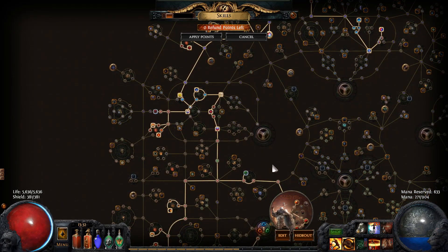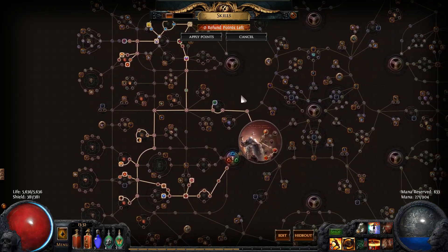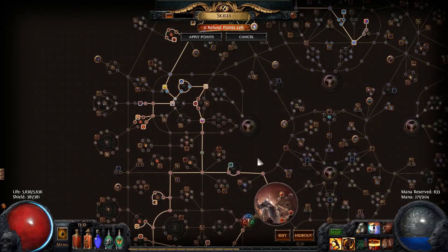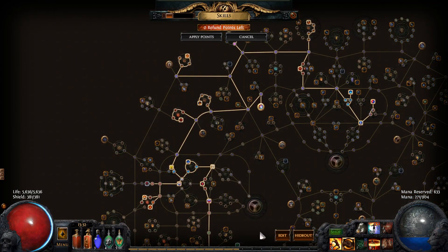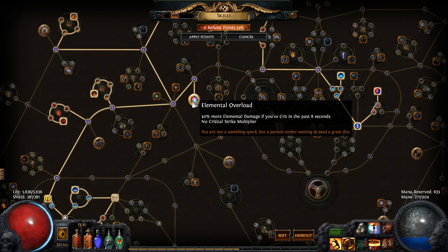As for the skill tree, it's pretty straightforward. Stack life, get endurance charges, scale the damage via fire, AoE, and burn damage, and pick up some of the nodes that increase your chance to ignite. I also recommend picking up Elemental Overload for a massive damage boost.